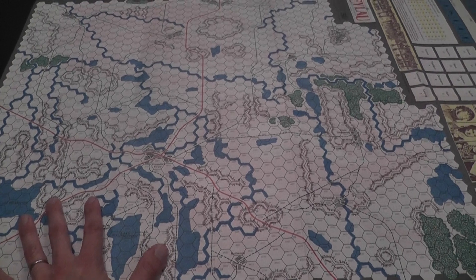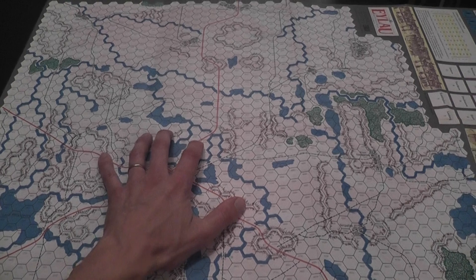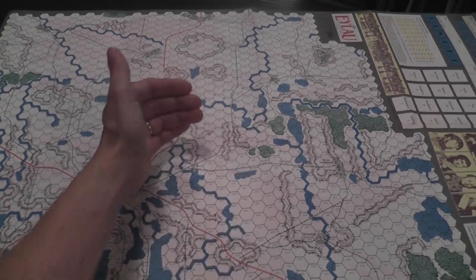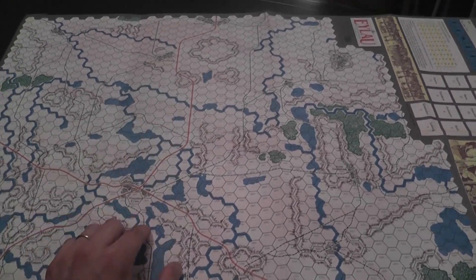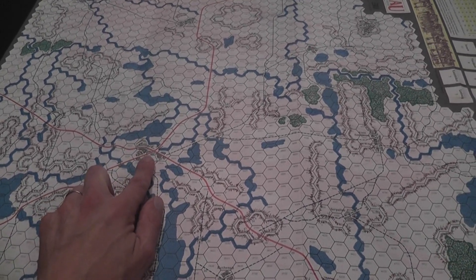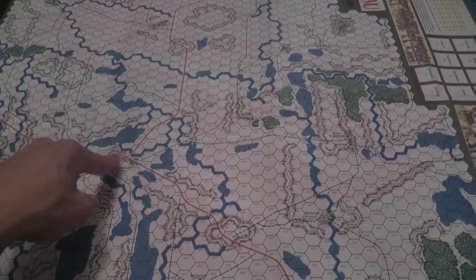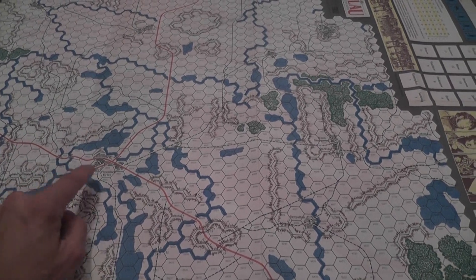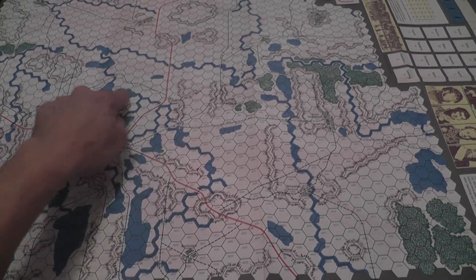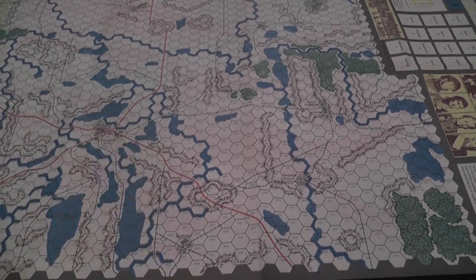During the game the French will start in this area here, and the Russians will be more or less around here, with some groups in the background. The Russians will have the task of attacking the French as they are trying to take control of this town here. Victory at the end is assigned based on victory points scored by eliminating enemy units, and the Russians will score a lot of points if they manage to take the town of Eylau. Attacking across a river will give you a penalty, so the French will have a nice defense here.